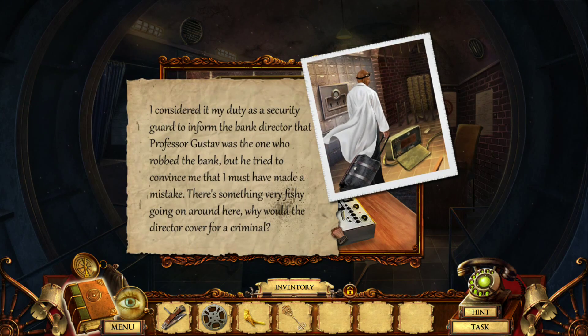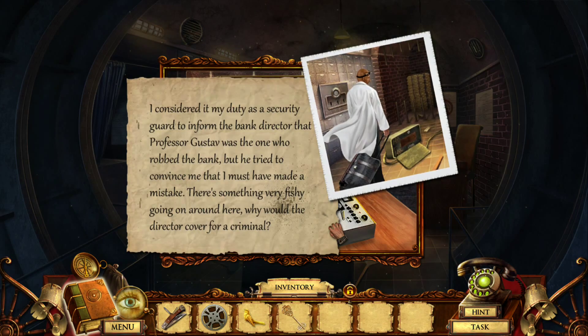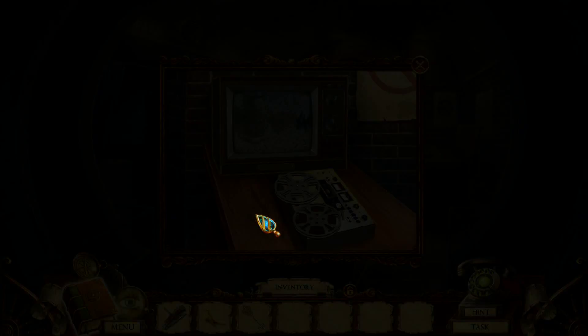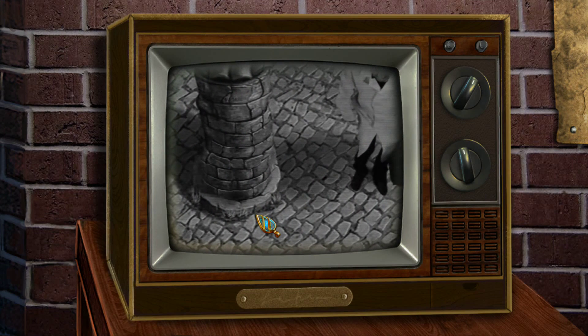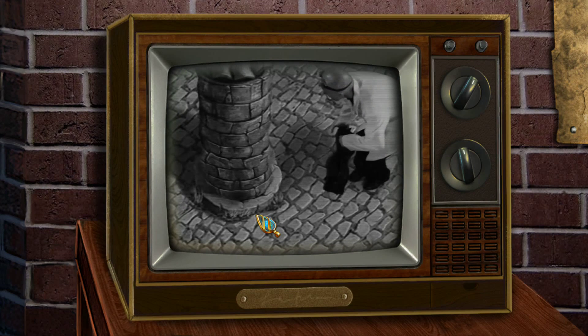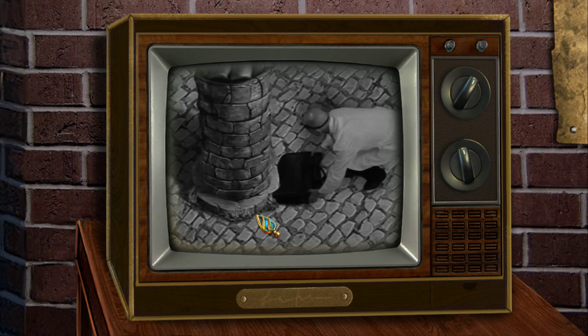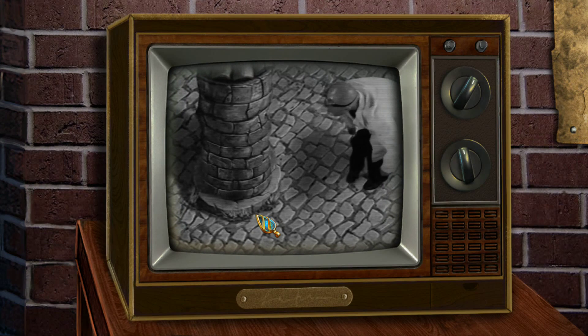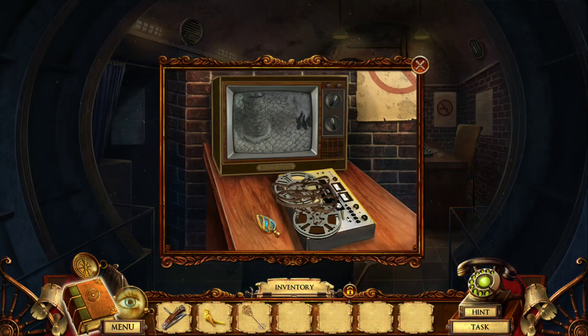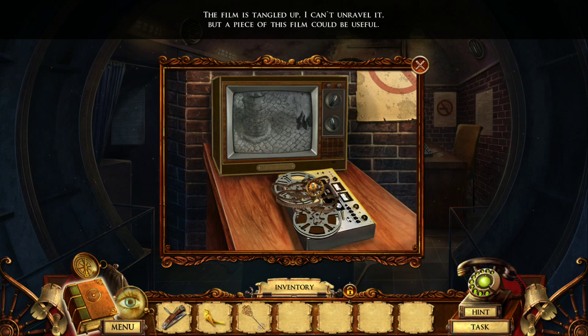I just robbed a bunch of stuff for no apparent reason. Oh no, the alarm's going off! The other film projector: I considered it my duty as a security guard to inform the bank director that Professor Gustav was the one who robbed the bank. But he tried to convince me that I must have made a mistake. There's something very fishy going on around here — why would the director cover for a criminal? You know, there are easier ways to rob the bank of this. Also, does that work?